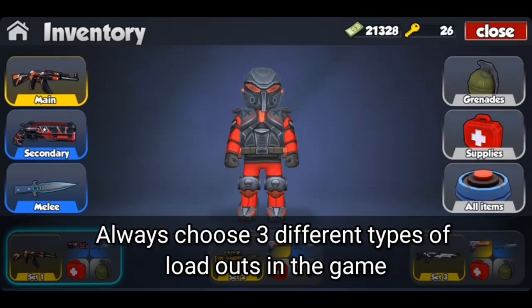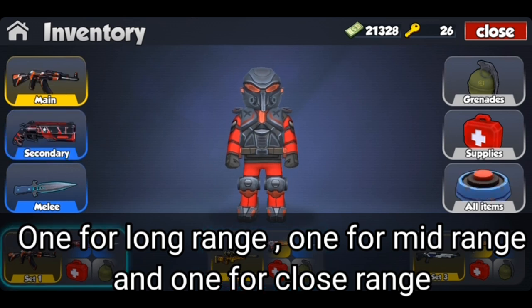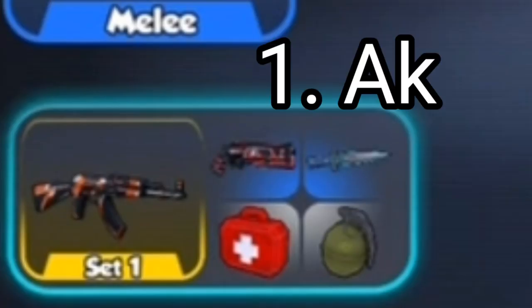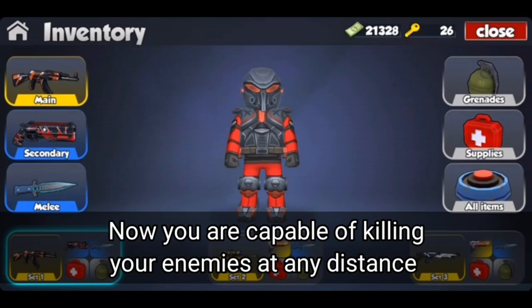Tip number 1. Always choose 3 different loadouts in the game — one for long range, one for mid range, and one for close range. As you can see, I have AK in the first one, L9 in the second, and Nova in the third. Now you are capable of killing your enemies at any distance.